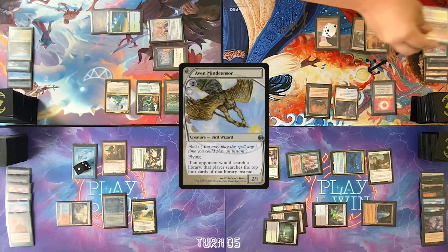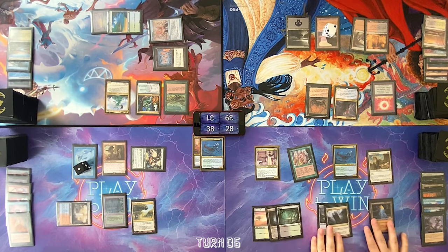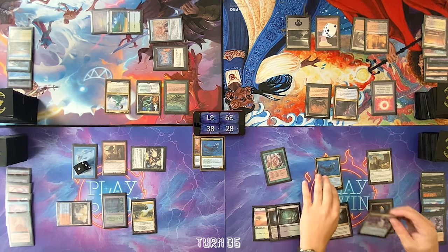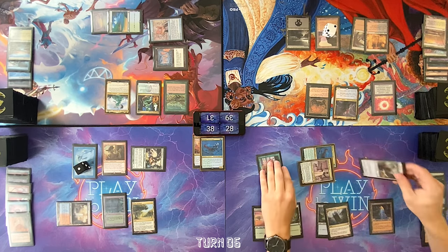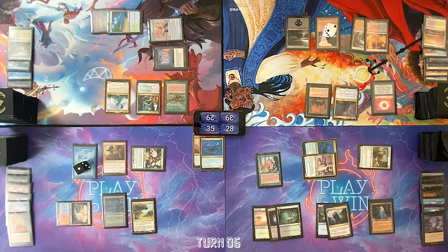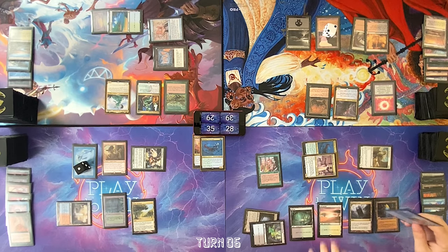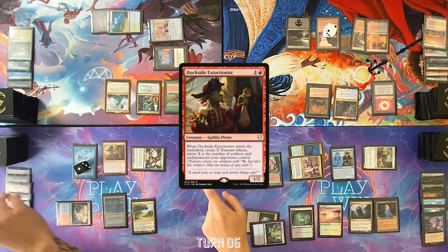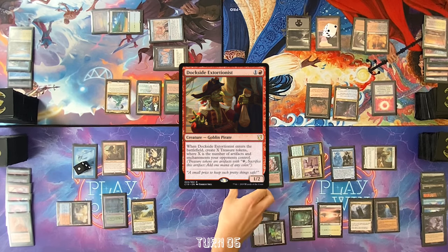In response, crack. Why didn't you Aven Mindcensor in response to Tyler's fetch? Because I wanted to keep something up in my hand still too — I didn't just want to run this thing out. Go to my turn — Command Tower is land for turn. Go to combat, attack Dylan with Timna and Thrasios and Tyler with Aven Mindcensor. Take two, lose two off Timna in second main. Get two draws. Cast Phantasmal Image — make a copy of Dockside. One, two, three, four, five, six treasures.